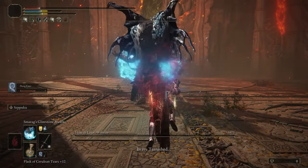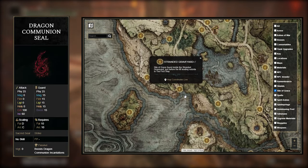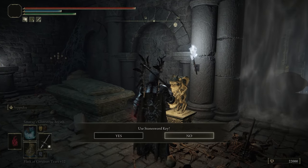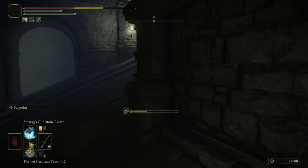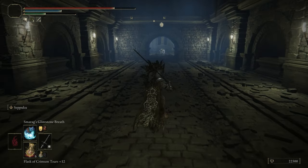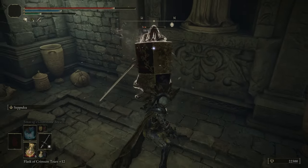To get the Dragon Communion Seal, you've got to go back to the very start of the game at the Stranded Graveyard Site of Grace. It's the first dungeon you ever come across, but you need 2 Stonesword Keys to gain access, which honestly aren't too hard to get at all. Once you're in, head down the tunnel with the Mechanized Chariot and take the path that goes up. Pretty much just keep going up until you reach a small room with a Banished Knight in it, and kill him to get the seal.